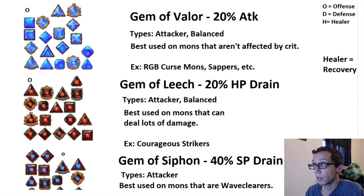Let's get right into it. I have little letters on the far right — O for offense, D for defense, and H for healer, and by healer I'm also meaning recovery types. On the far left of the screen I've assigned those letters to the gems as well. So if you don't want to go through the entire video, you can look at the right — O for offense — then look to the left: a Valor set is normally for offensive mons, mons that are going to do some form of damage, whether sap or raw damage.